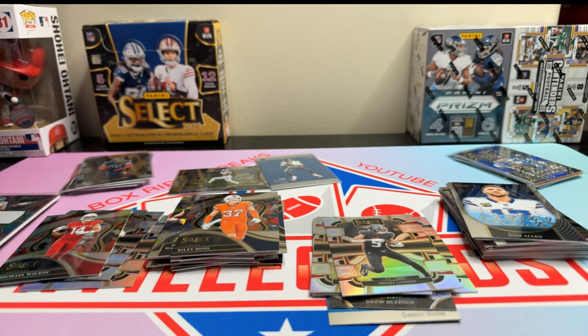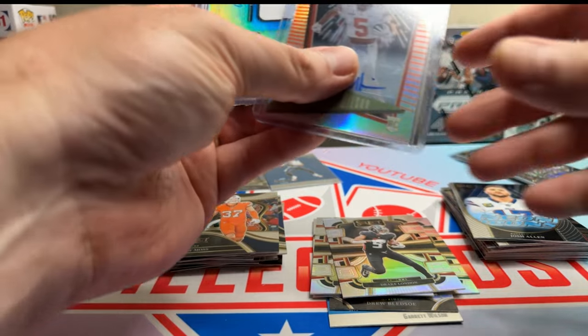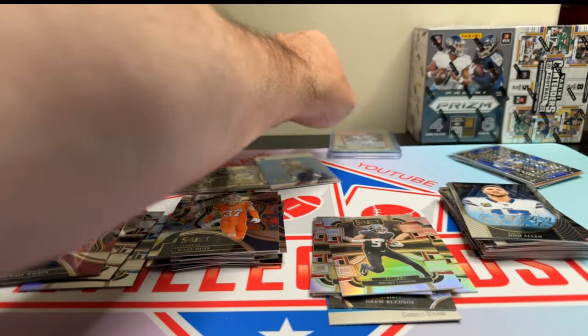That was pretty good. The first auto sucks at out of 49, but the Anthony Richardson RPA and the AJ Brown tie-dye out of 25 — that's really, really nice. Leave a comment below, let me know what you think. I like this box. Like the video, subscribe, share the video. To enter the contest you have to be subscribed, like the video, and comment — that's all you've got to do. This is going out on the 19th, and next Saturday the 25th is when the contest closes.